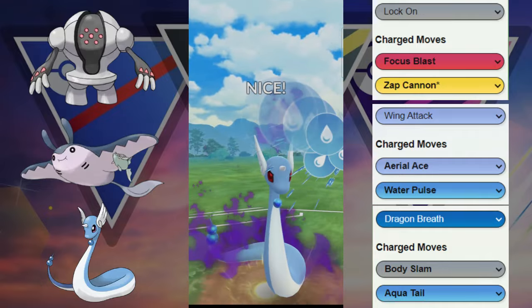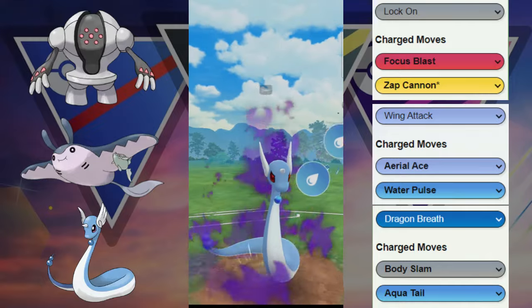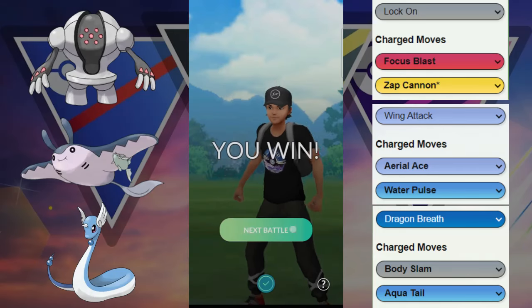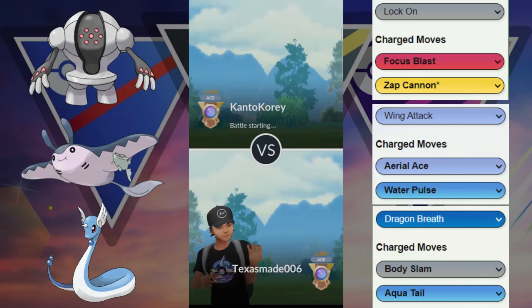We have to deal with — what is that — a Gliger in the back! We go for Aqua Tail and we're able to get back-to-back-to-back Aqua Tails after some fast moves, and we are able to take out that Gliger. GG to our opponent — able to beat the Gliger in the back with our Dragonair just farming up a ton of energy.